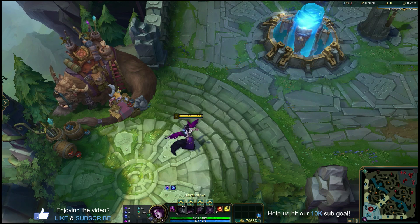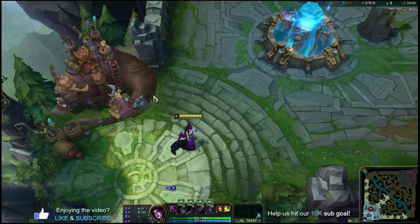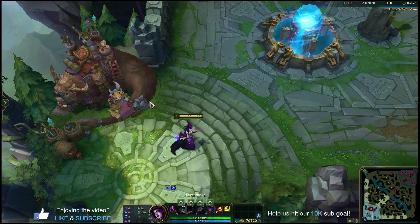Morgana is a champion that plays pretty much as a support or mid-lane character. You can flex her in the jungle if you're feeling extra spicy, but for the purposes of today we're going to focus on playing mid-lane Morgana. You can obviously take all the concepts that we talk about today and apply them to different roles as well, so don't be scared about doing that.